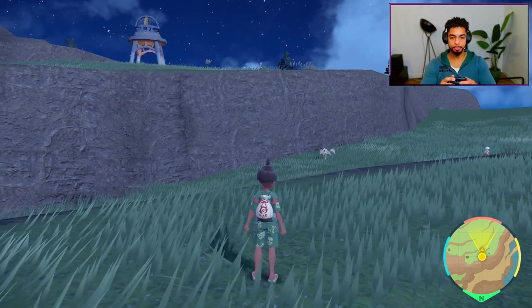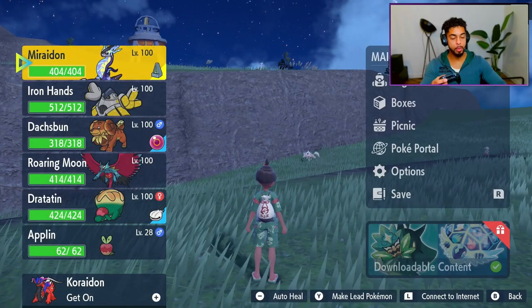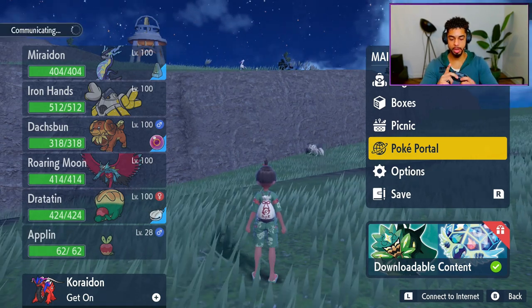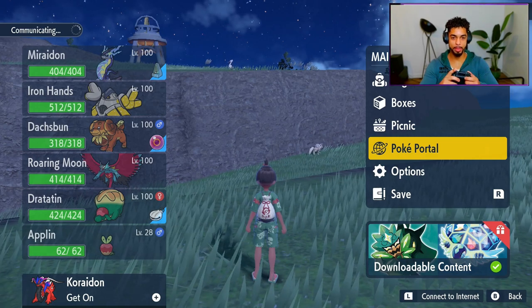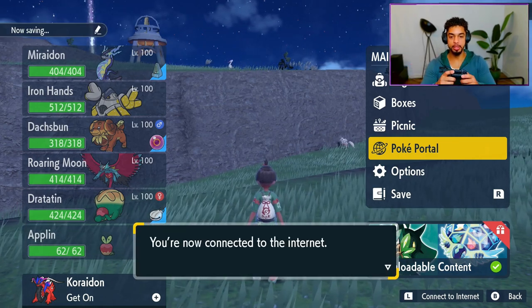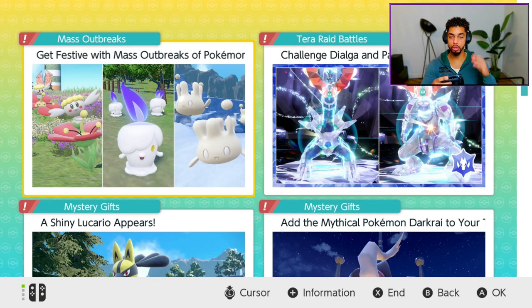A perfectly fine Lucario to get and add to your team, see some competitive play with it, or just for collection's sake. So once the game is started, you want to go to the Poke Portal, or you can just press L to connect to the internet — not ZL, it's actually the L button. As soon as you are connected, the game is going to be saved. Go ahead and go to Poke Portal.